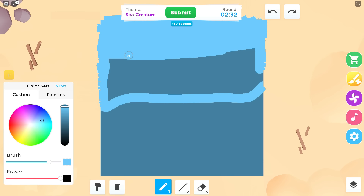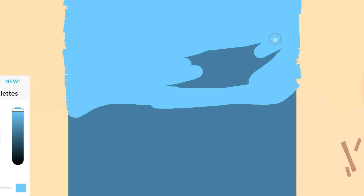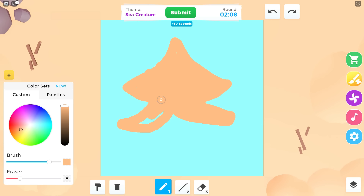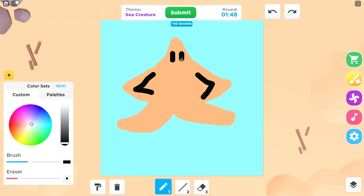I'm gonna draw a starfish — it's like one of the easiest things. I'm drawing the water, I'm drawing the sky, I'm drawing a whole thing here. It's kind of looking a little too big — I need it to look like Patrick from SpongeBob. I'm just gonna put a smiley face on it because it makes it look cute. I'm drawing a shark.